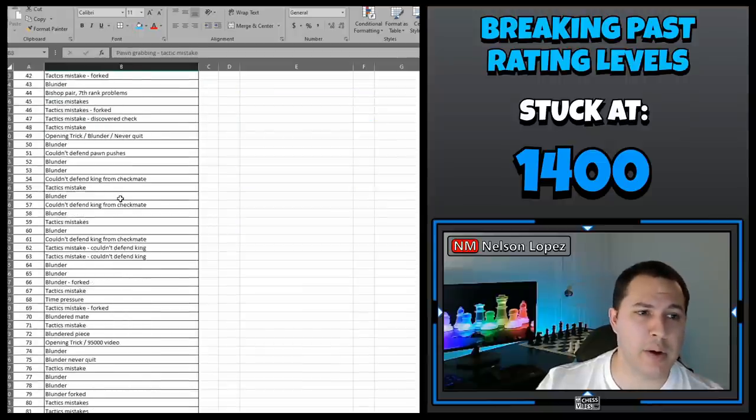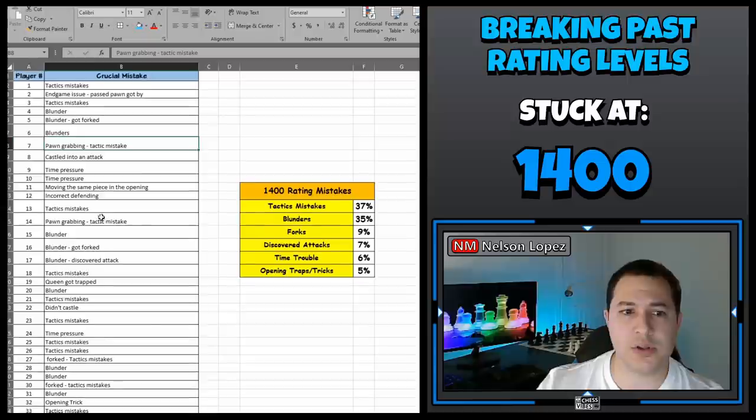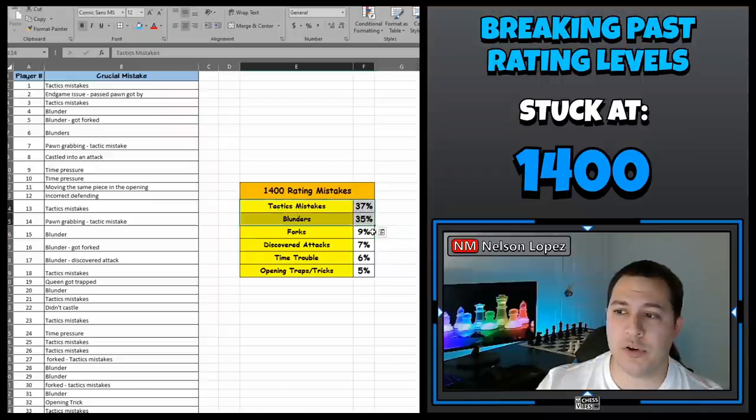You can see here I have my 100 games and I summarized those results in this table, and you can see that the majority of the mistakes players are making fall under the top two categories: tactics mistakes and blunders.